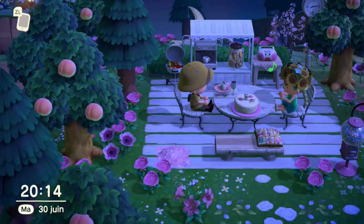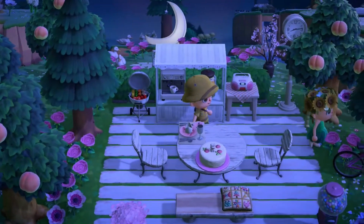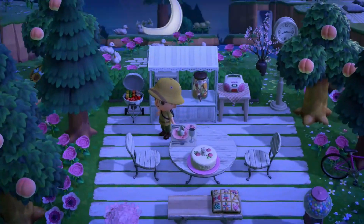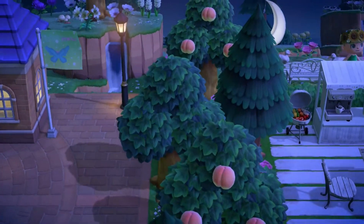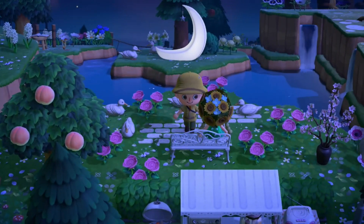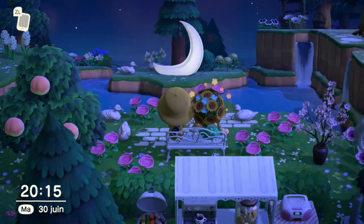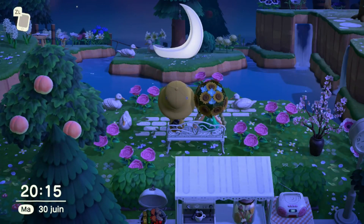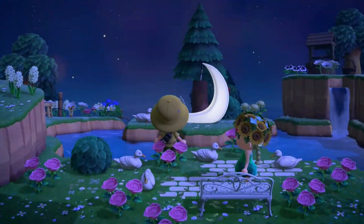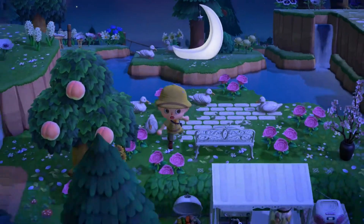Now we're in a little cafe area with a beautiful cake — it's all pink and white, there's a moon crescent over there and a flag with a butterfly. That's so beautiful! This is the perfect island for a date. If you come to this island with your lover, it's definitely going to be a fun and romantic date.